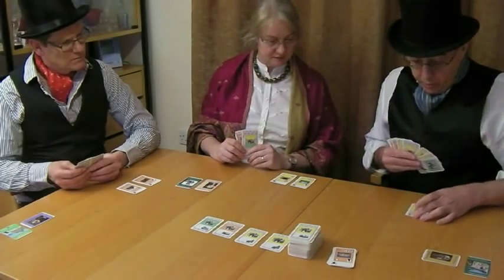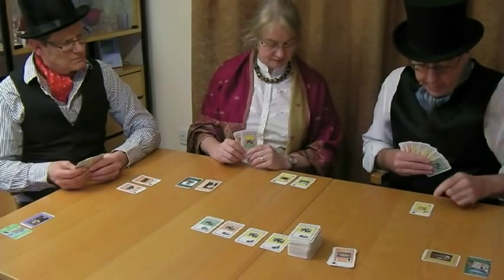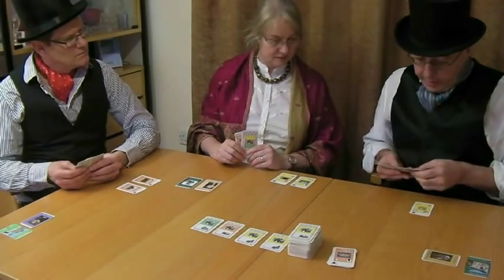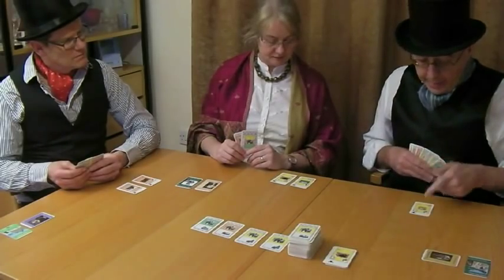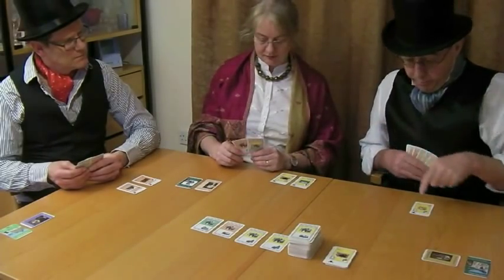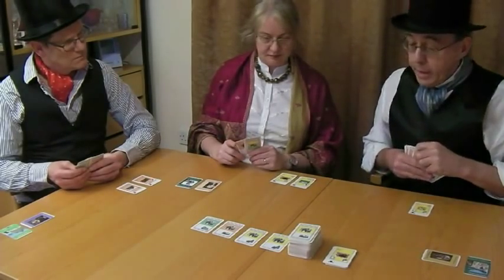I'm going to play this Donkey Amusement into my beach area. It takes one Donkey to discard - I'll discard that one, which is another Donkey. And it allows me, when it's my next turn, to bring at least three visitors from the railway station to my resort. That's the end of my go.